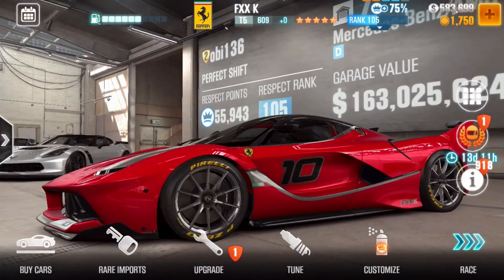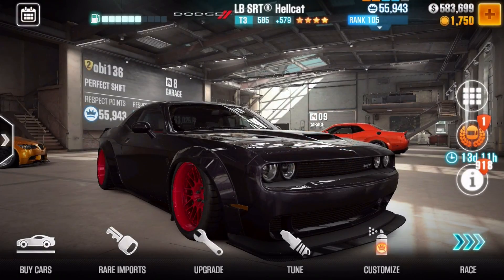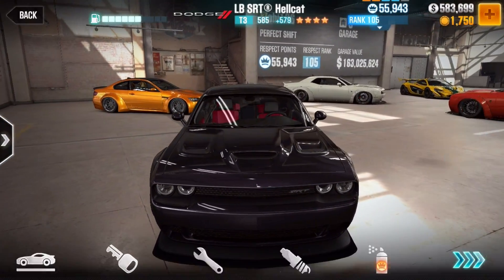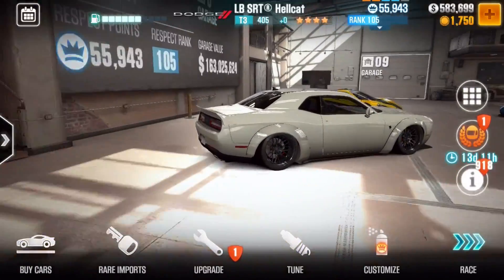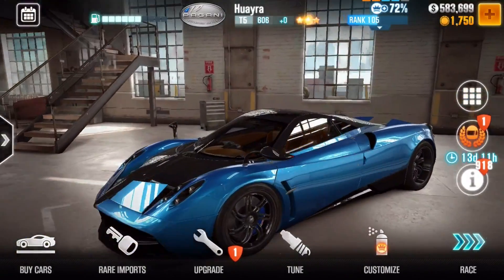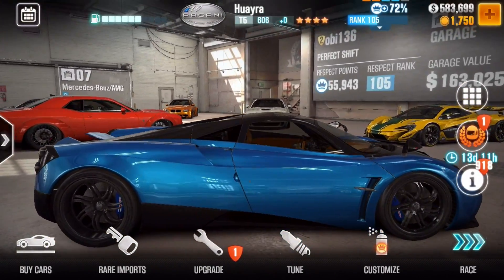I have not done this yet - the XXXK. I have like 3 Hellcat Liberty Walks, which frankly I still use, but I don't really need anymore because I have the Demon which is just really fast. I have the Liberty Walk M3 GTS. That's one Hellcat Liberty Walk. P1 GTR. Another Waira. These are just cars that get dropped from gold crates and silver crates.